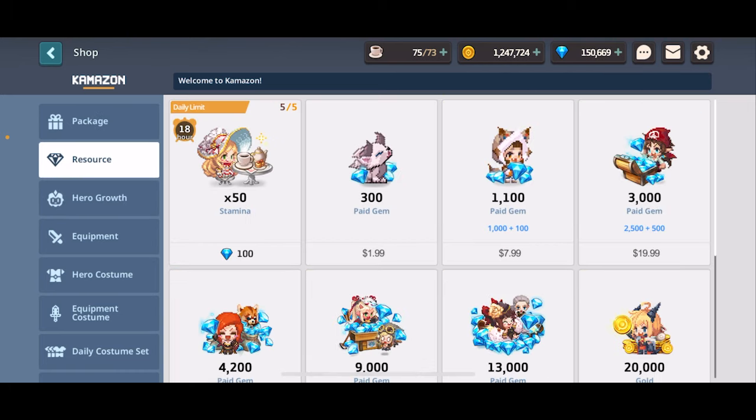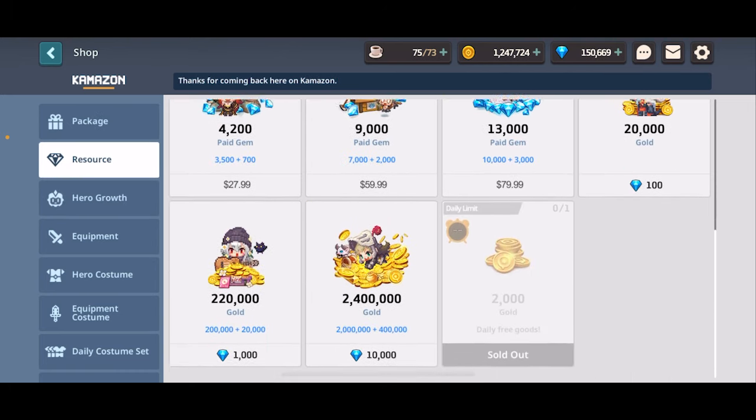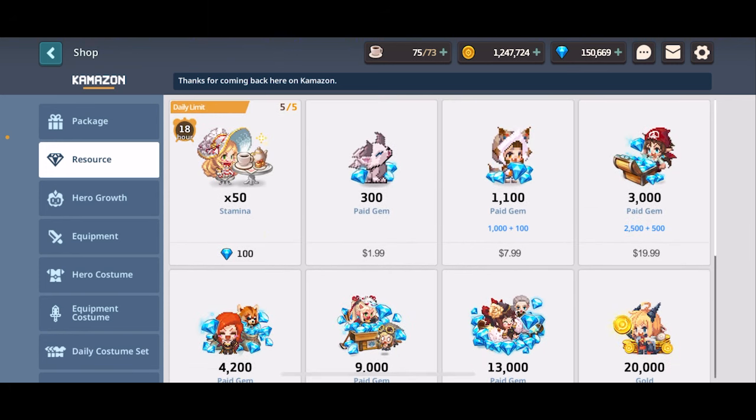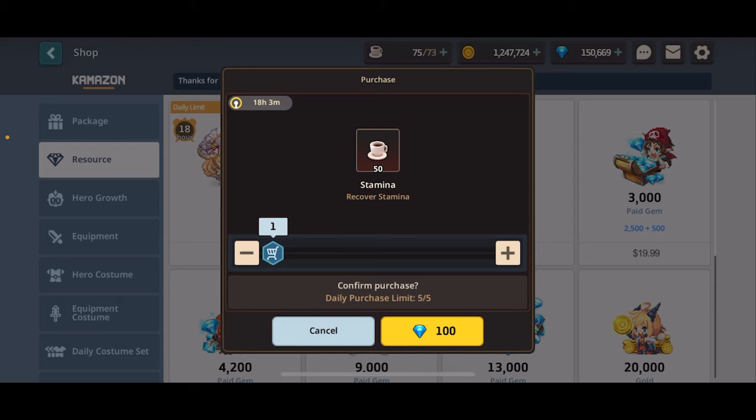Next up we have resources. There's nothing else you could buy here except the daily free gold - it's not a large amount, but it's free and it's nice. You want to be picking up the stamina refreshes at least once a day if you can afford it, and twice a day when you actually need it for something purposeful, such as evolution dungeons. You always want to get it twice a day if there's an evolution dungeon rate up out at the moment.